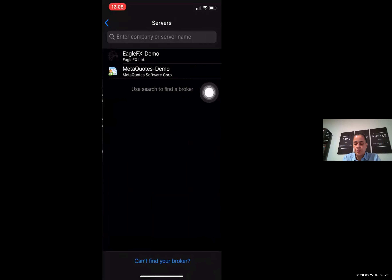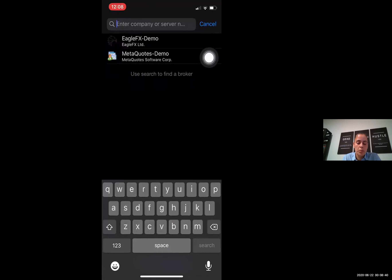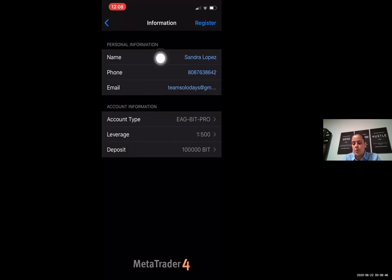You're going to go to New Account and open a demo account. I have a preference for EagleFX — you can go ahead and choose whatever broker you like. I'm going to show you how to do an EagleFX demo, but you can search any broker you want. I like EagleFX, so I'm going to pick Demo. Make sure your admin information up here is correct.